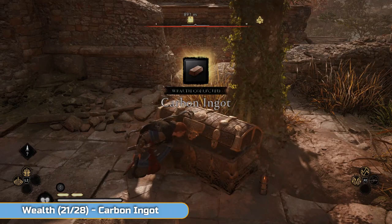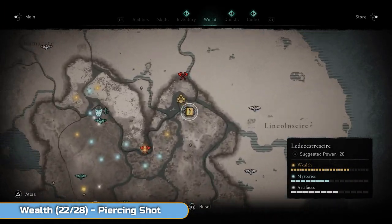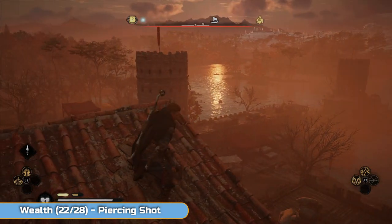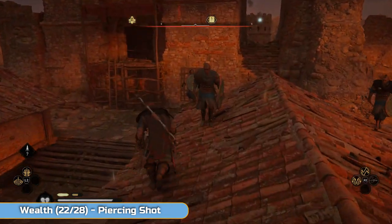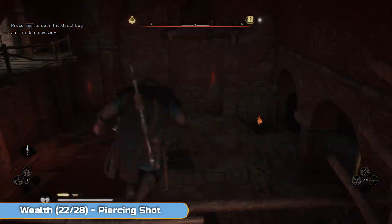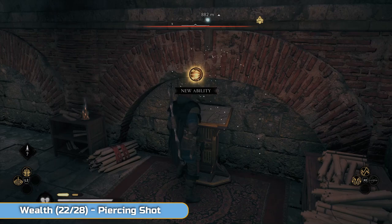For the next one, I'm starting in exactly the same place — on top of that roof, looking over the water. This is going to be Piercing Shot, another ability. You literally walk past this during the story, so you've probably got this one already. During the story mission you're going to go into here to look for a woman, and you need to come down here, and you will literally walk past this thing to go left. You can't miss that one — Piercing Shot.